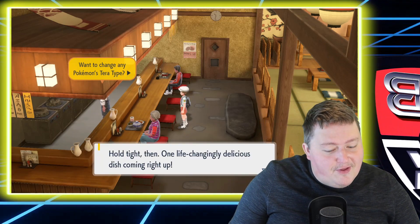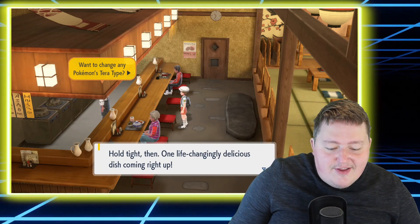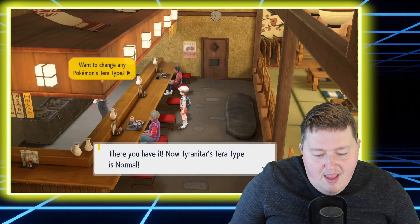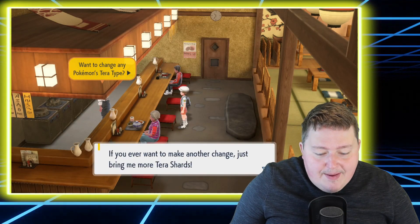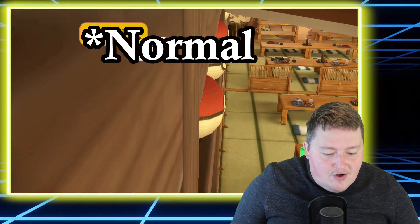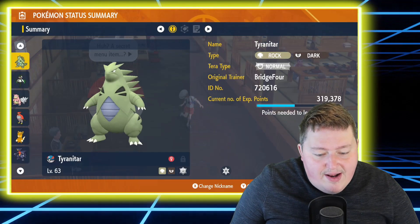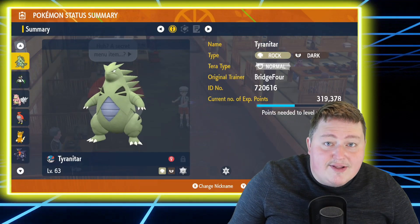Yes, I do — I want to make sure my viewers fully understand how this works. So he says: hold tight then. One life-changingly delicious dish coming right up. And we have a cutaway, and there we go — apparently his type is now Tera Normal. It says: if you ever want to make another switch, bring Tera Shards. So as you can see, we're going to open up our summary on our Tyranitar, and now it is Normal Tera typing.